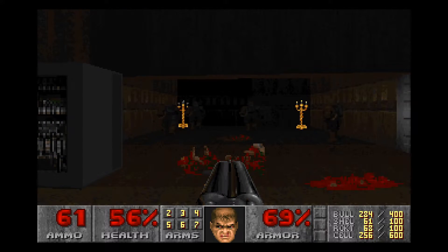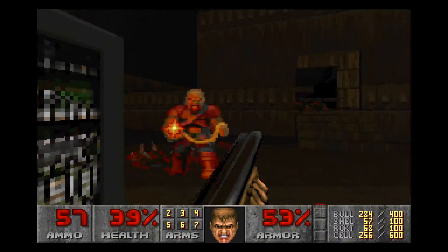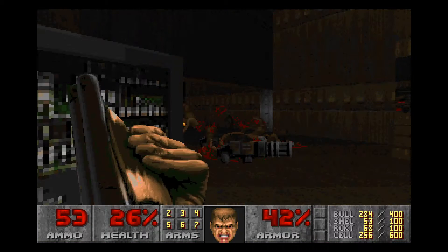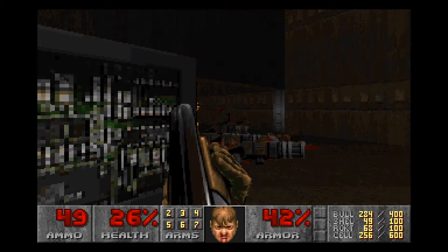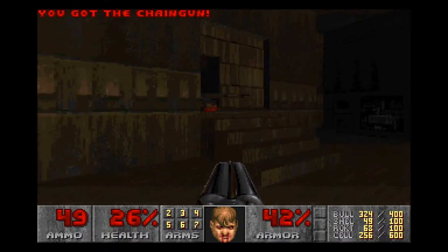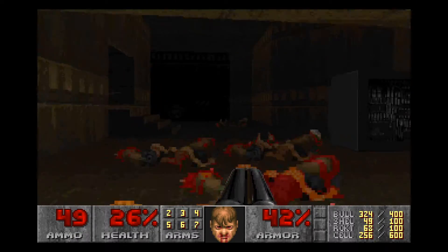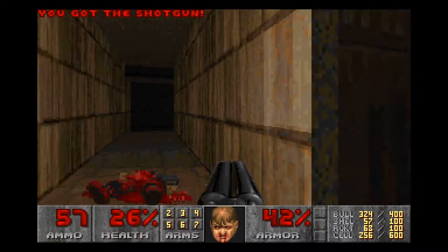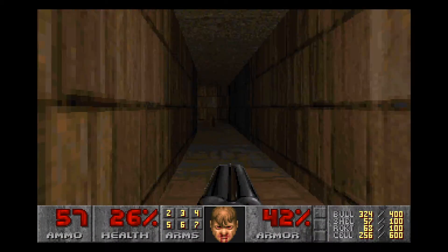There's an enemy. I just need to deal with you. Can't switch weapons right now. There we go. We have 26% health, but we're not gone, so things could be worse. Don't know what this does — probably something important. Let's go this way, and regret it, I'm sure.